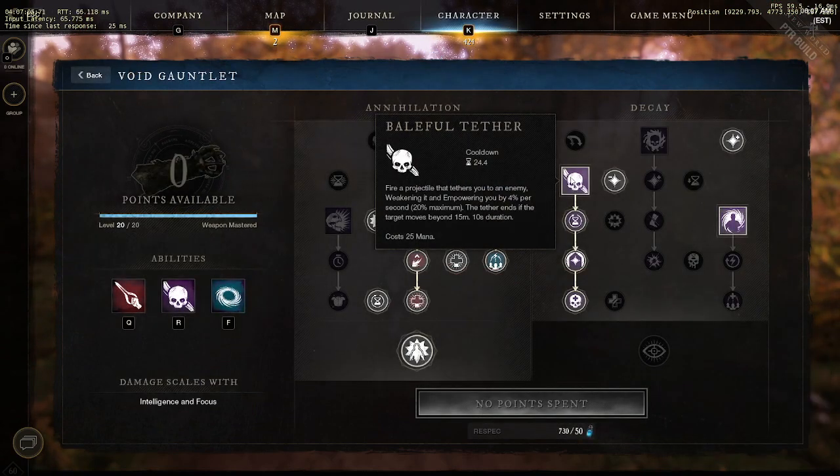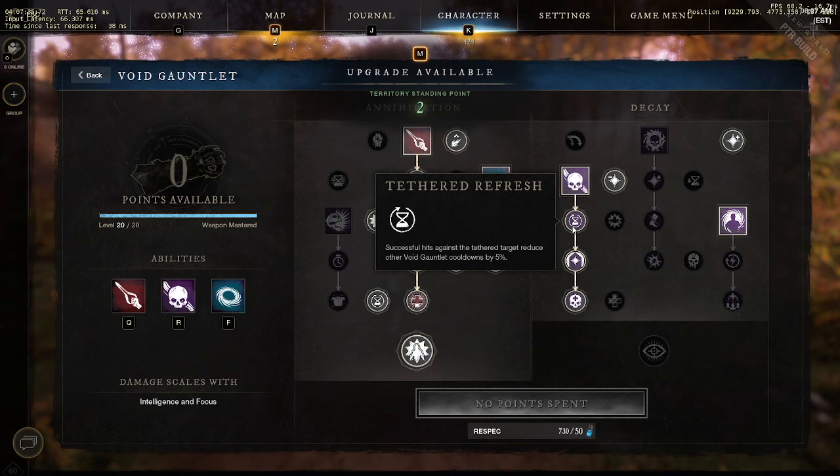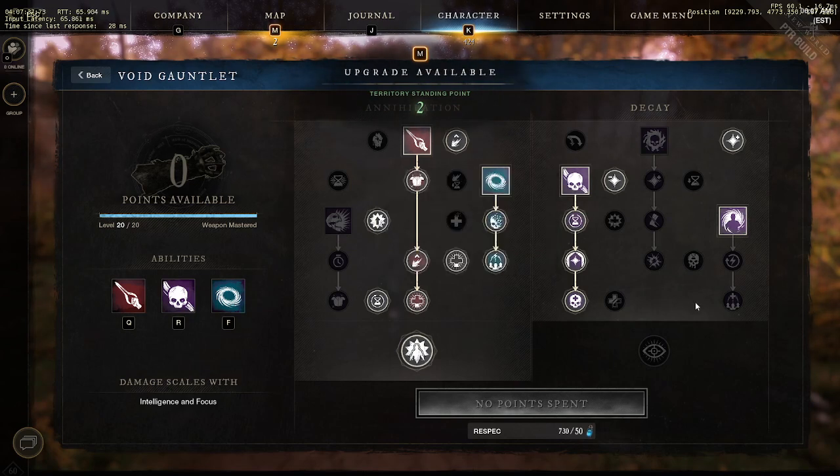Another ability a lot of people are going to take is Baleful Tether. The problem with Baleful Tether is that it fires a projectile that tethers you to the enemy, weakening them and empowering you. That's where you're going to get a lot of your burst damage — weakening your opponent and giving yourself empower. It's got a 15-meter range and a 10-second cooldown, and successful hits against tethered targets reduce other void gauntlet cooldowns.